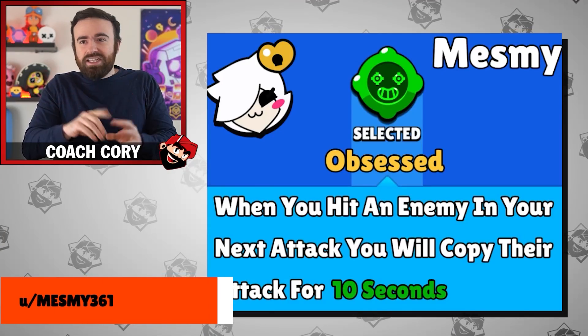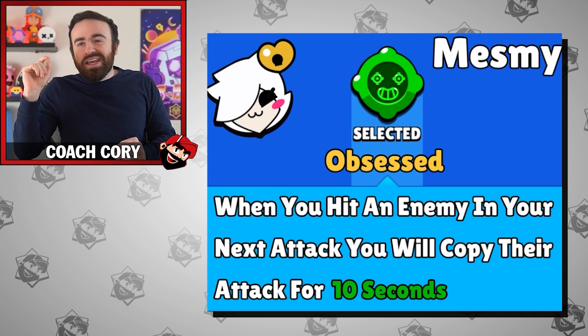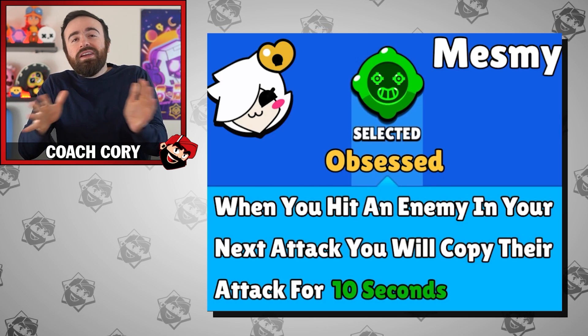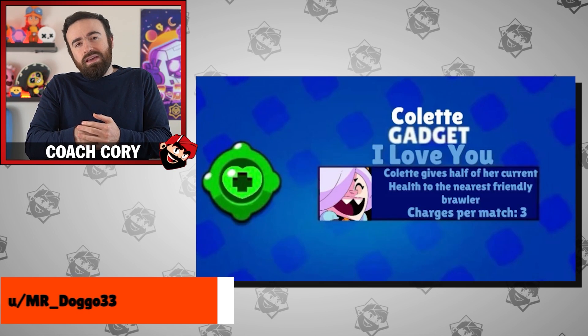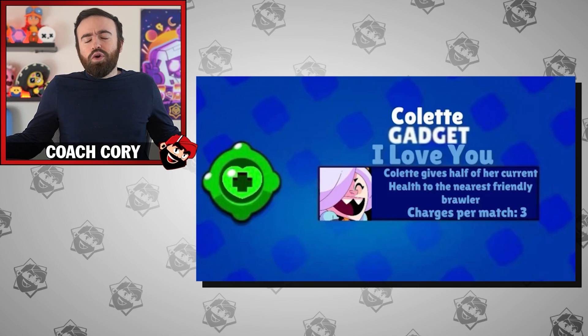What about this insane idea for Kletch? She's obsessed with other Brawlers, so she's going to steal their attack. If you use this gadget and hit someone, your next attack is going to be their attack. Hit a Dynamike and your next attack is those two dynamite sticks; hit a Bull and you've got a powerful but incredibly short-range shotgun, just for that one attack. This sounds incredibly complicated to code, but if they can pull it off, it would be insane. Or on the other side, going along with her obsessed theme, the gadget called I Love You has her give half of her health to a nearby allied Brawler — Healer Kletch. It feels really fitting for her to sacrifice herself for her allies.